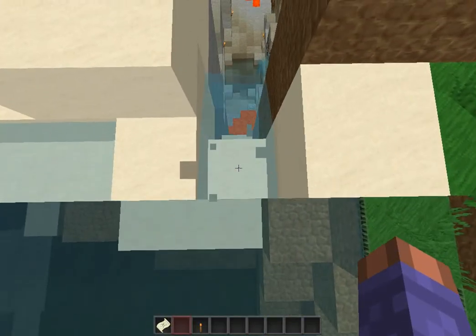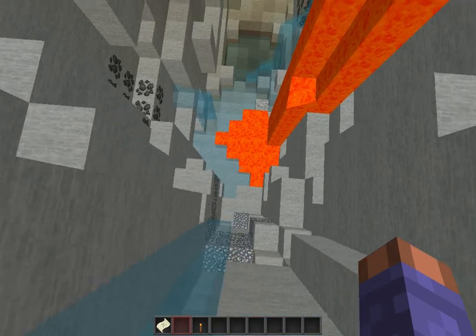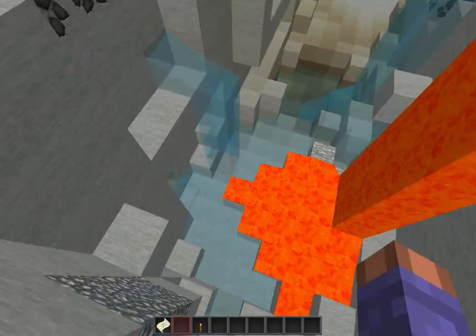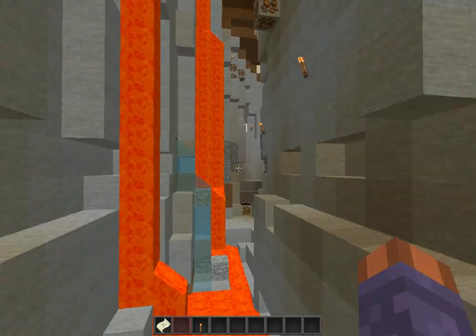If you wanted to get here you could just knock that down and you'd be able to ride down there, as you can see. It's not very big but it contains a lot of early resources.